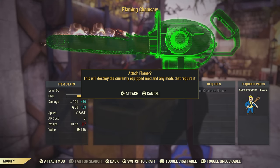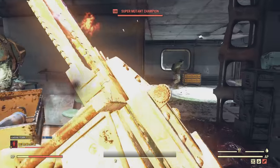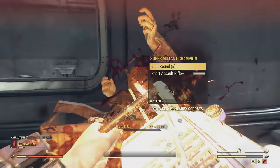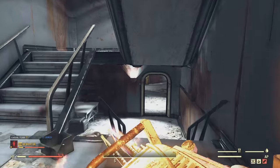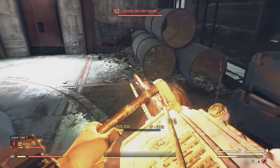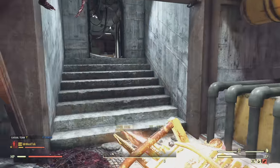Now, once you have all of this stuff, you're pretty much ready to go. I just want to show if you did try this without a vampire's chainsaw, this is the kind of effect you're going to get. You're going to get about 500 XP with everything I've shown on no XP buffs. The only problem is you're just going to use a lot of stim packs, unfortunately.